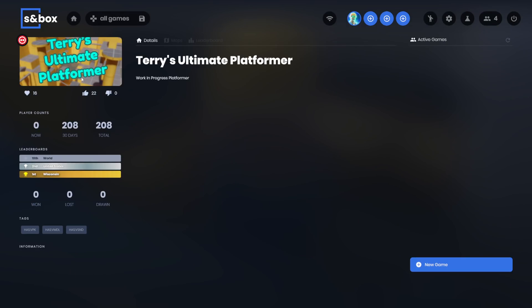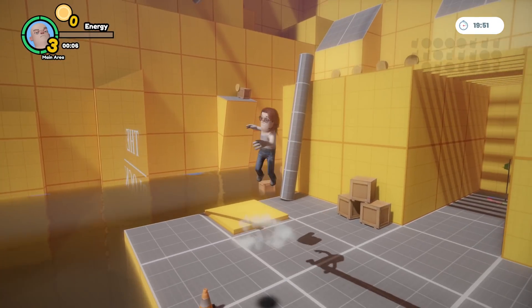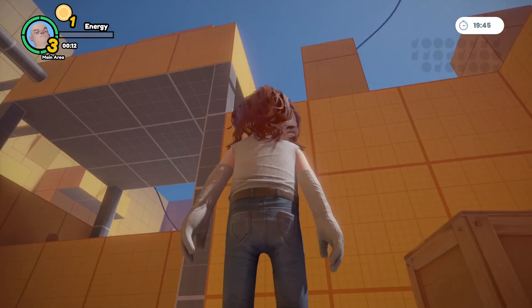There's another game too. This one is TUP — Terry's Ultimate Platformer. It's a third-person platformer game. You can jump around, you can double jump, and you have to go and collect all the coins and make your way across the obstacle course.